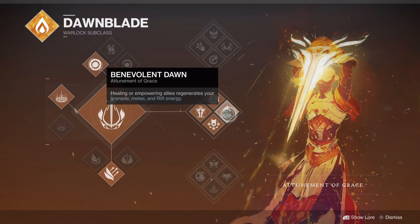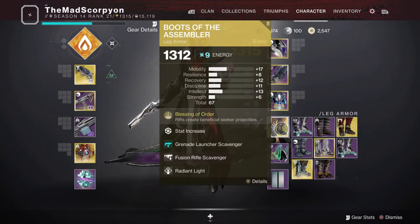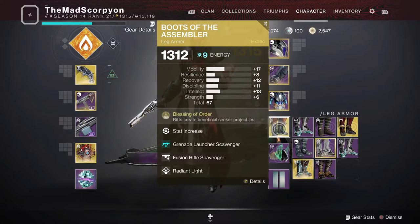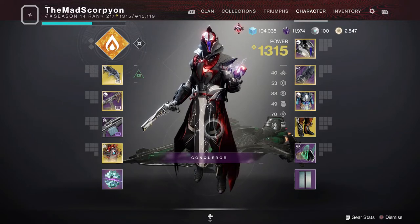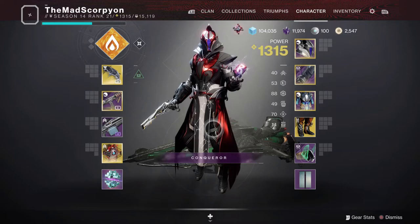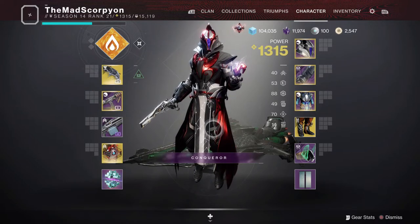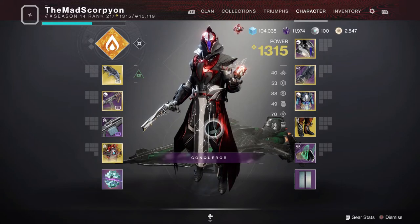It gives you melee, grenade, and rift energy — bonus ability recharge. Combine that in tandem with Boots of the Assembler, where it extends your rift, as well as the noble rounds that seek out for both Lumina and these boots — those count for Benevolent Dawn and trigger it, giving you about six seconds of enhanced ability recharge, which is very noticeable.